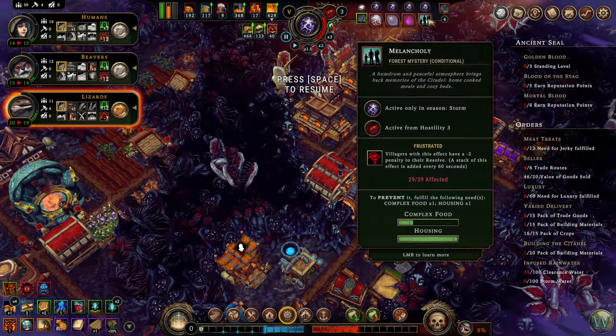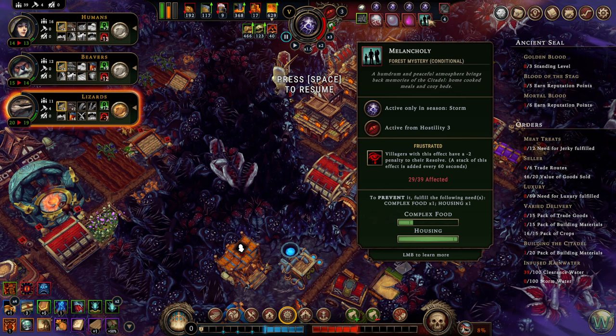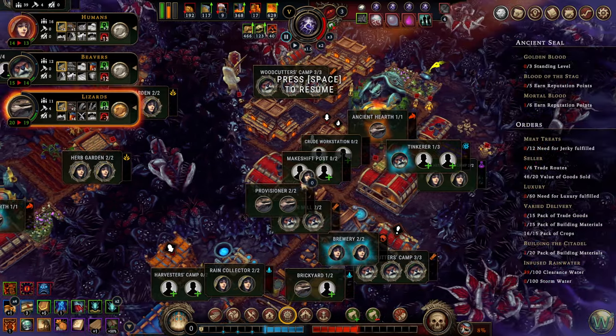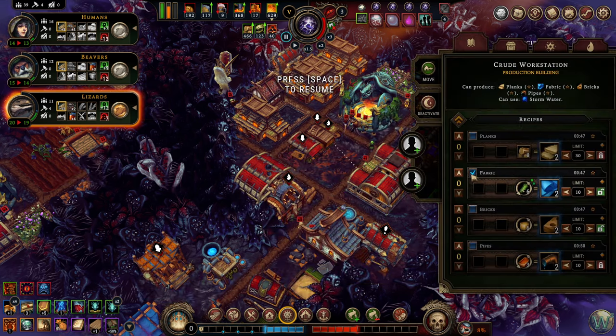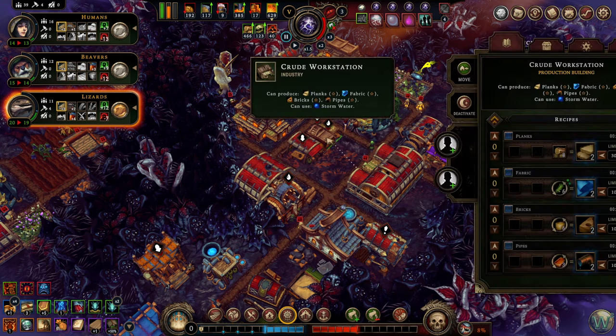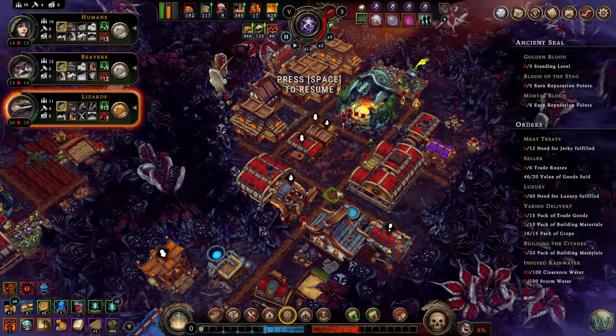Frustrated means they're going to eat or they're going to lose resolve, unless they have the complex food. We can turn that off, you can send those back. I can probably delete that — no, we need it for the pipes. This is bored. That's too far away — dang it. Let's ignore that one for right now. We're probably gonna pop that one then to get through, and then we'll do the big ones later.